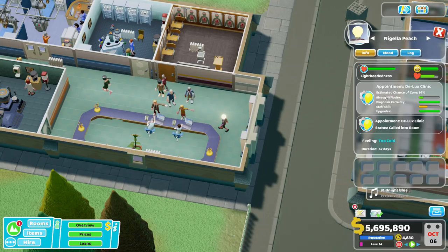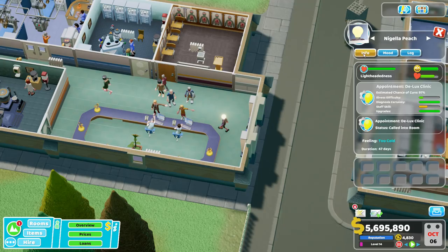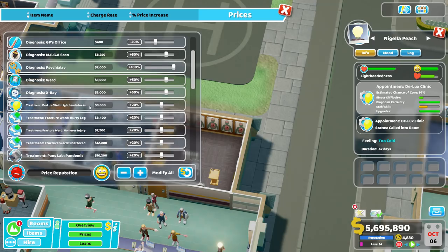Why are we focusing on lightheadedness? Look at this illness difficulty: 20%. That is easy — laughably easy. Looking at the patient log, what did this lightheadedness patient do? They got checked in, went to the GP's office, and got 100% diagnosed on the first try. Easy peasy — that's what you get with a really softball illness. On the flip side, looking at our prices, lightheadedness has a pretty decent price, and there's a little more to this gambit.